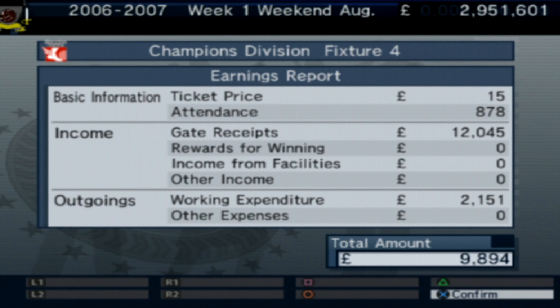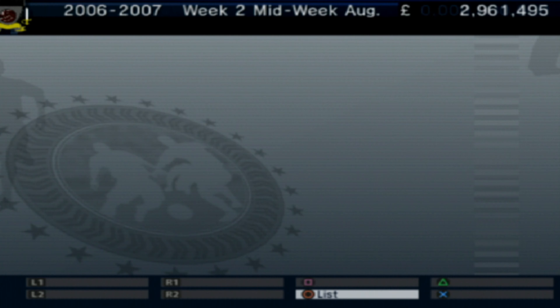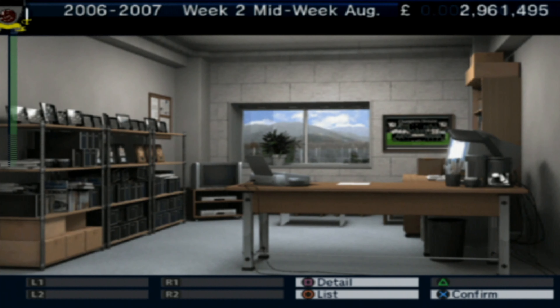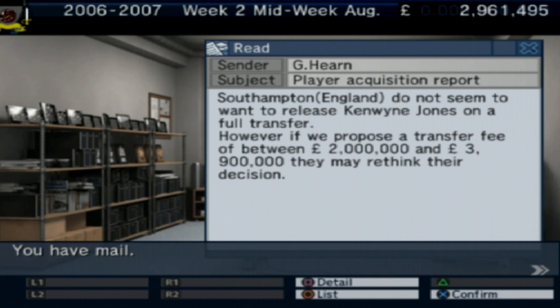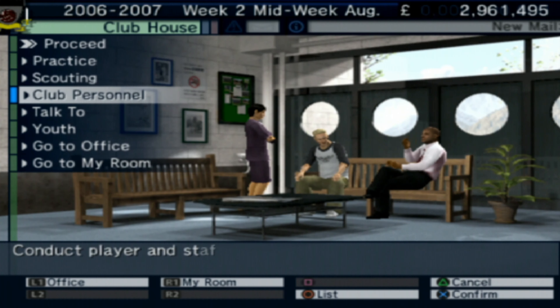We need to raid the free transfers now. I'm not paying two million for Kenwin Jones. Let's get into the free transfers — Bosman is going to be great eventually. Let's acquire a player and search for free agents.